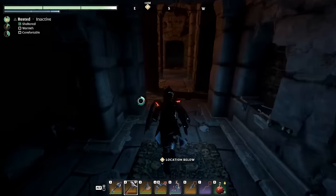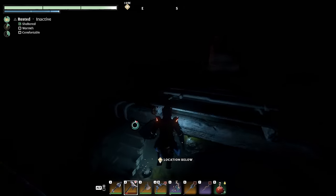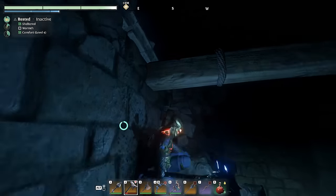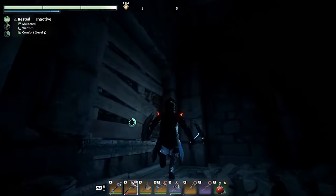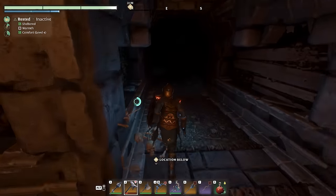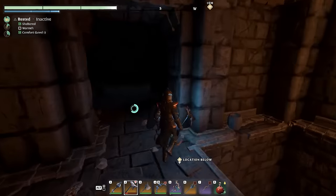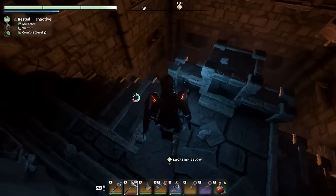I thought we took a detour somewhere so I might want to find that. We went down there and we can go this way instead — that's probably where we come out. That tomb is quite a bit smaller than the other ones but it still has something.